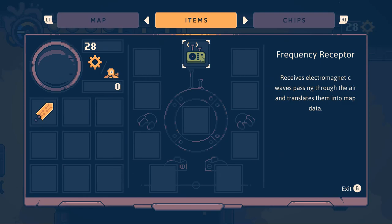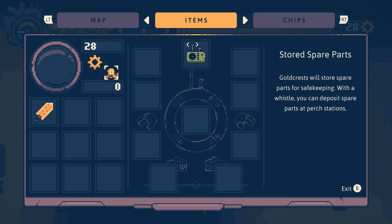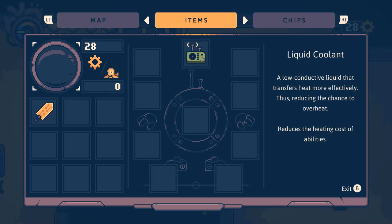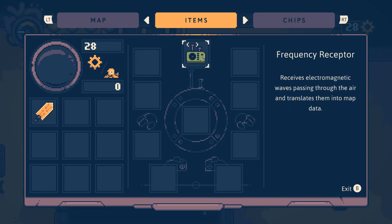Does that look like a bird's head? Maybe it's a single-eyed robot head. It looks like it has a beak - looks like a kind of deflated rubber duck or something. Goldcrest will store spare parts for safekeeping. With a whistle you can deposit spare parts at a perch station - maybe it is supposed to look bird-like. Liquid coolant: a low-conductive liquid that reduces the heating cost of abilities. Killswitch sword: a sharp-edged metal chip used to dispatch robots - a few of its components are missing.